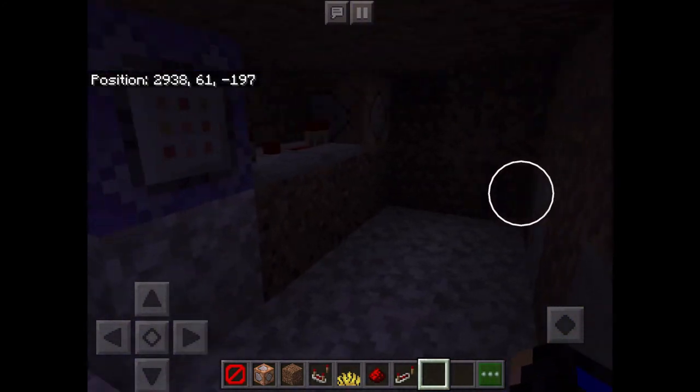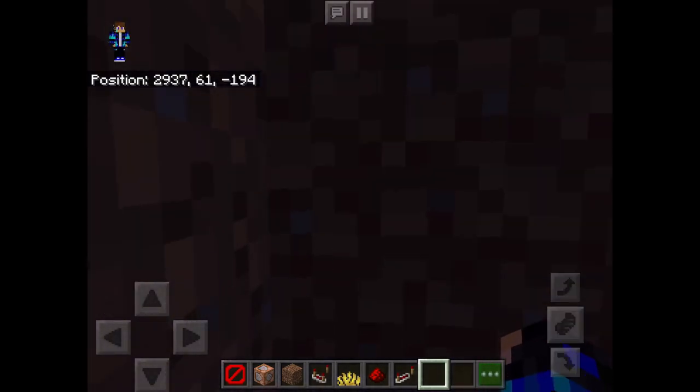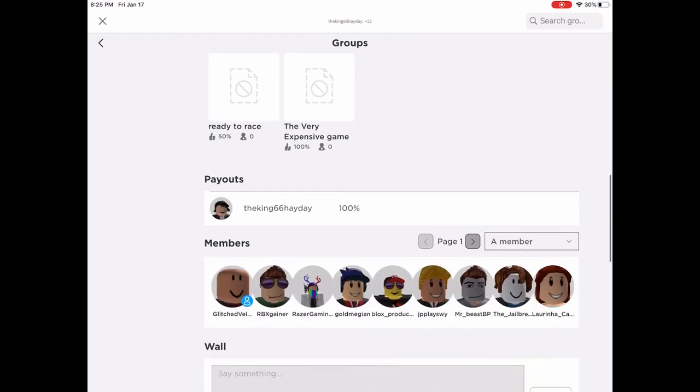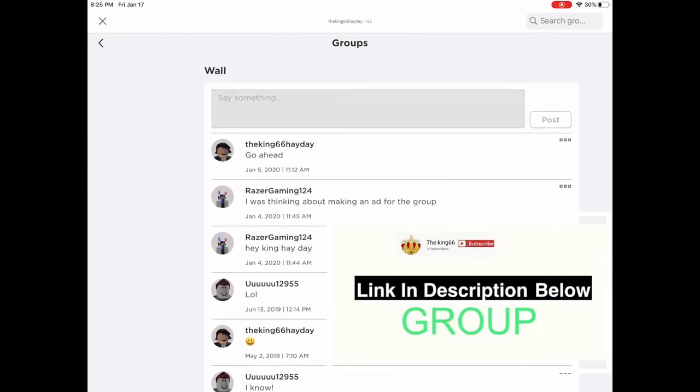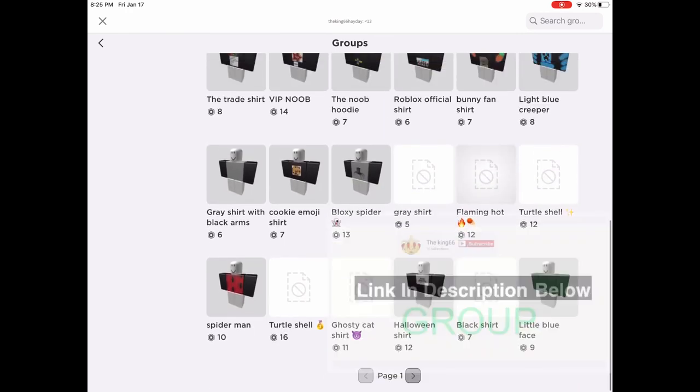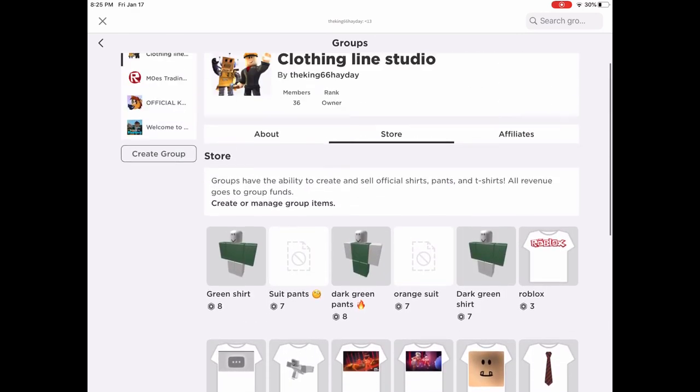I might try to make it take more damage, so there might be a part two to this. Hey, check out my group — it's called Clothing Line Studios. We sell loads of clothing, non-expensive. Bye.